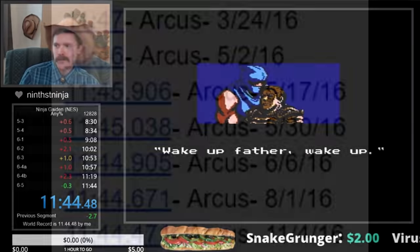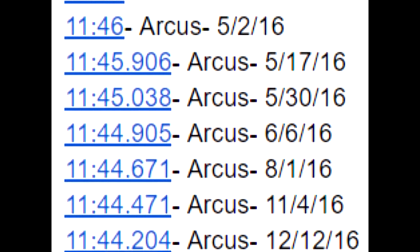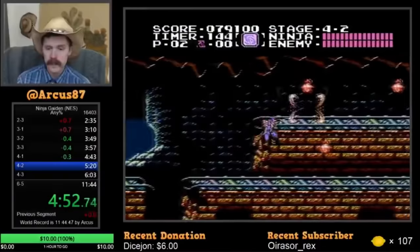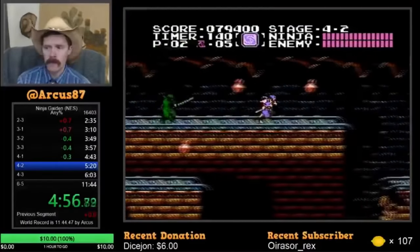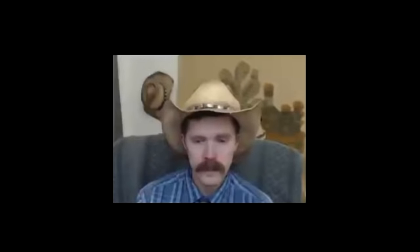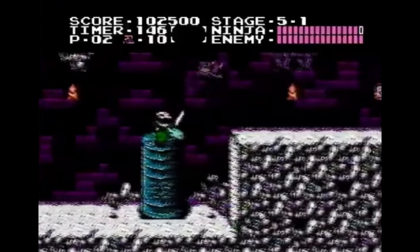By December 2016, Arcus had set the past 8 world records in Ninja Gaiden and taken it all the way down to 11:44.2. Nobody else was close to him on the leaderboards — he was way ahead of anyone else in the world skill-wise, and his record probably would have stood for years had he stopped. But like any good speedrunner, Arcus wasn't satisfied. He knew he could do better. Mainly because on December 24th, 2016, a Christmas miracle came from an unexpected source.